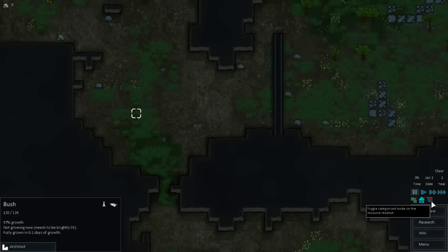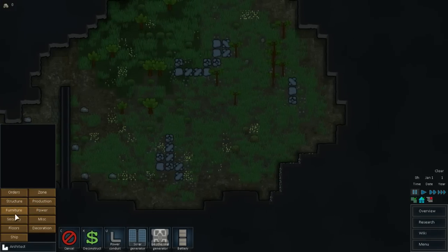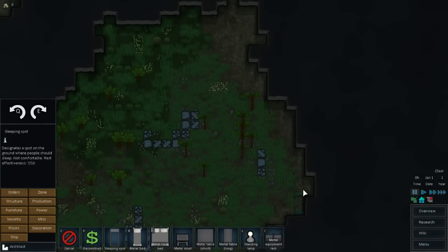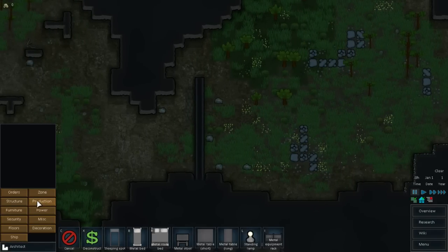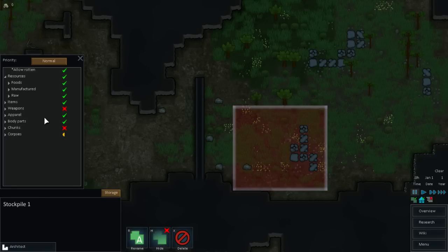Toggle categorized mode on the resource layout. So of course, everything is quite basic now that we're using just the default here again. Metal royal beds. Let me go ahead and get some sleeping spots over here while I have the boys dig. Let me get a stockpile in here - it's going to be a general everything stockpile right now. That should be good, except for body parts - I don't need no damn body parts. I'll let them start off hauling.